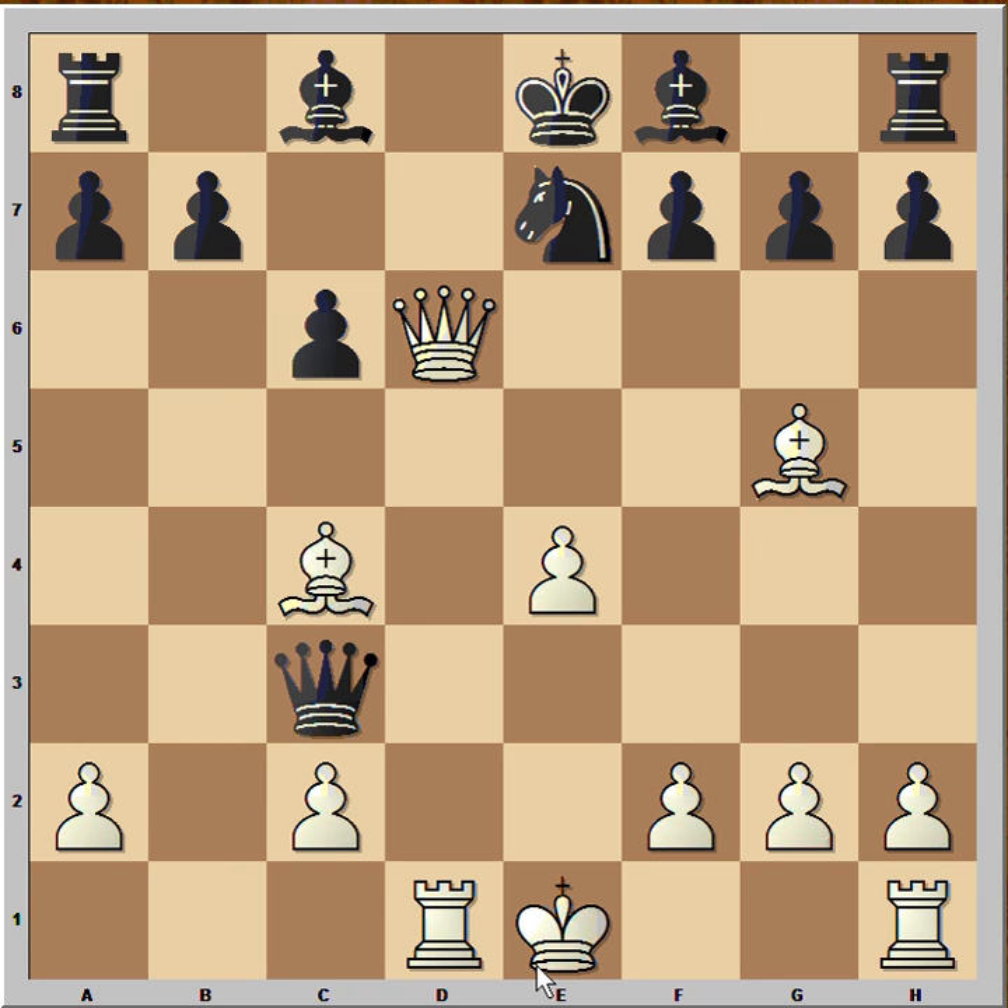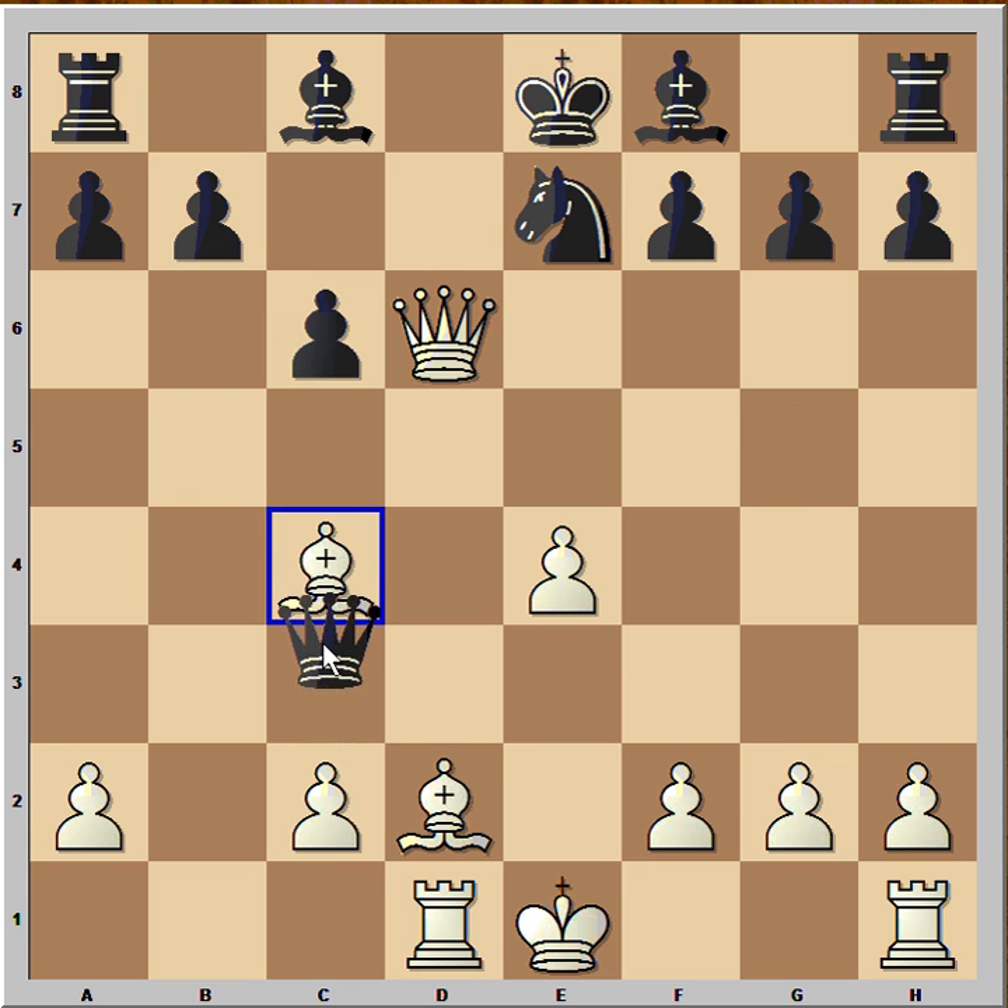Queen takes on c3, check, attacking the bishop. How to continue now — what would you play? The best move is bishop to d2, and that was played in the game. Black captured on c4. But let's go back — the best move for black is knight to d5.